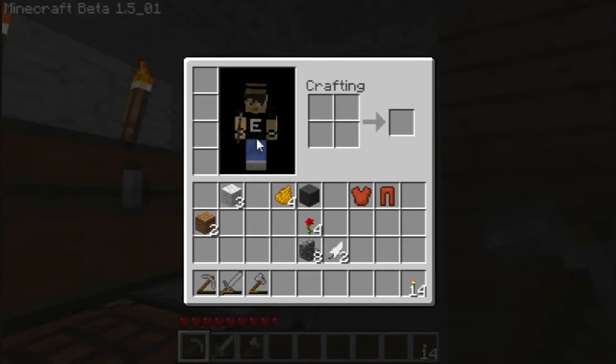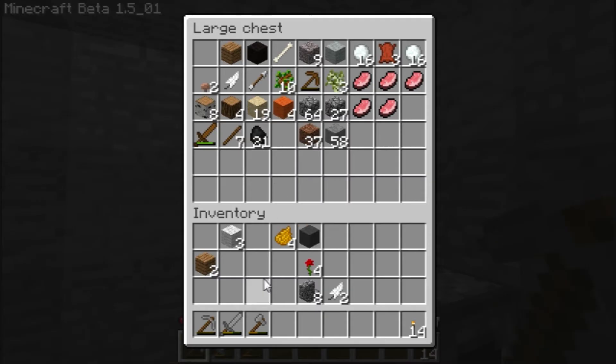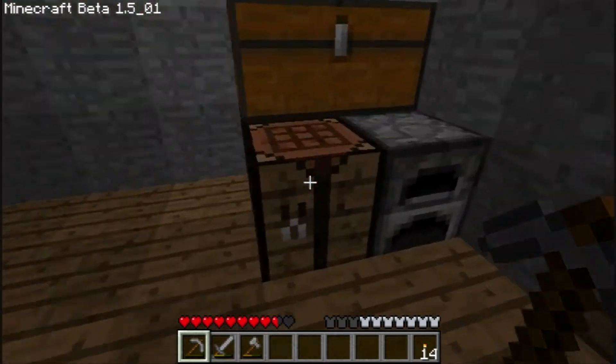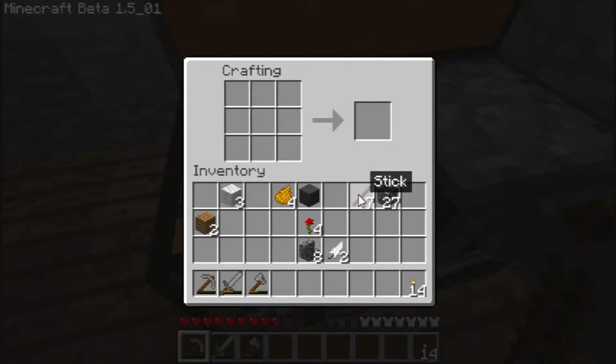So this is how you equip armor — you go into your inventory and put them in the armor slots. Be warned: when you click on a chest you can't take them off while you're on the chest, you have to take them off beforehand. I need to make some more tools as well because my tools are breaking — let's make another pick and a shovel.